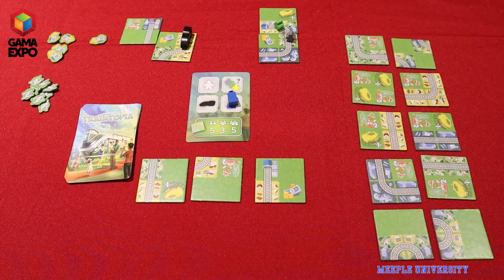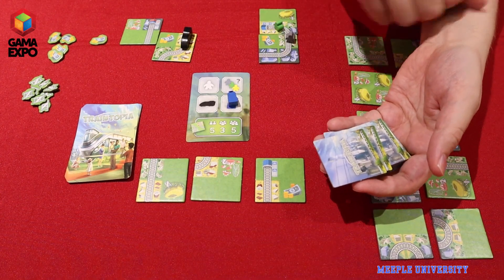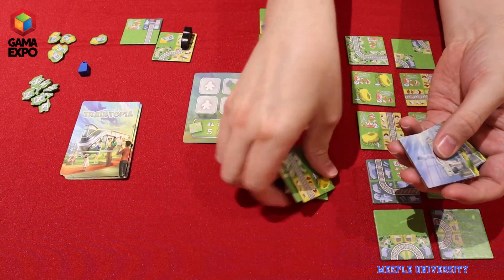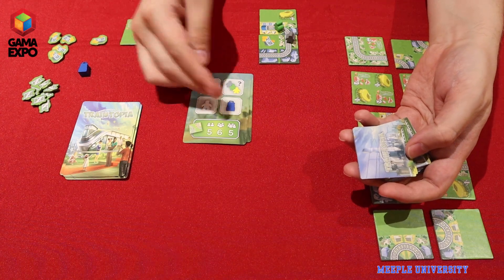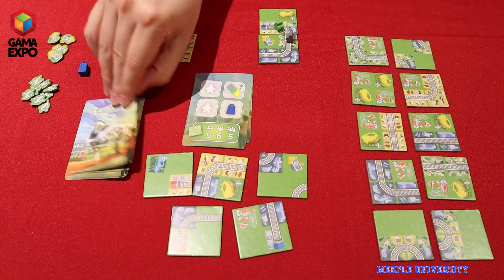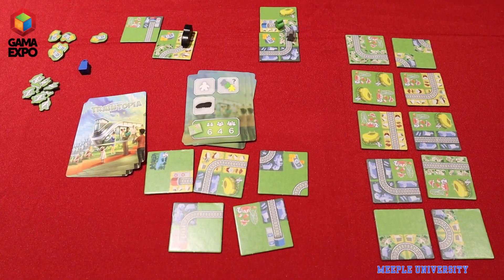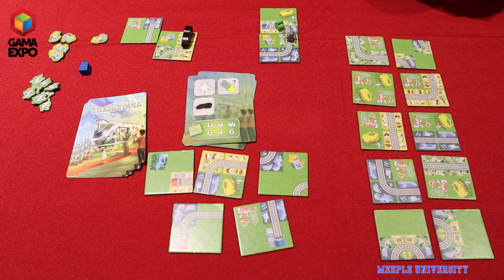Otherwise, there will be more tiles that come out every round based on what it says down here. For example, next round we will flip over another card and place two tourists, draw a new commuter from the bag, a new mailbag, and place out five new tiles to draft from. Every round, more tiles become available as well as other wooden tokens, and it's just a matter of drafting the pieces that you think will allow you to build the best network and the best Traintopia.